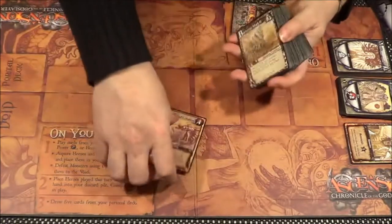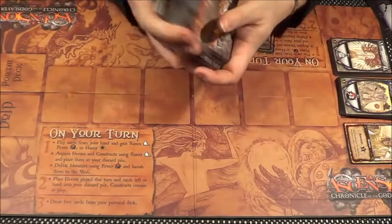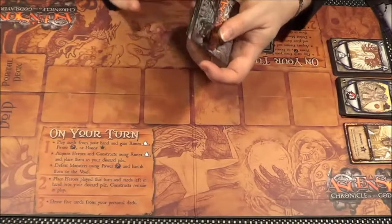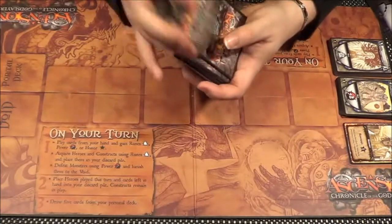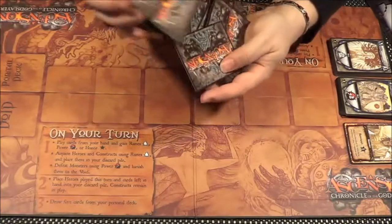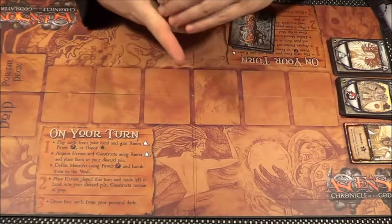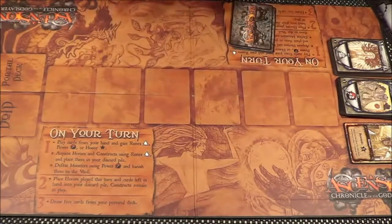Next we have the actual — I'm not sure what these cards are called, but the Monster cards. Give them a shuffle. I've already shuffled them, but just to show I'm not cheating in any way or putting decent cards on the top. I'll shuffle once more.